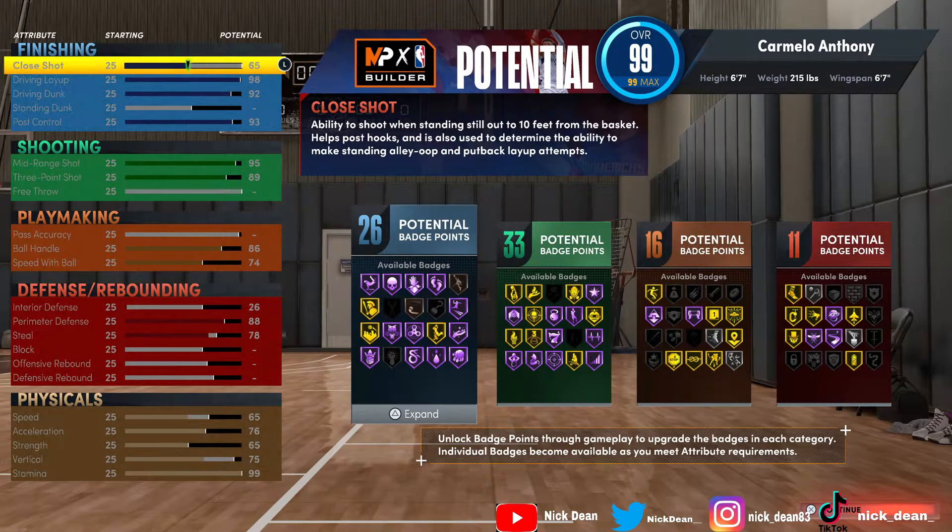Let's take a look at the attributes: 65 shot close, 98 driving layup, 92 driving dunk — we didn't touch standing dunk, we're not dunking like Shaq out here. Post control is 93, which is very solid. 95 mid-range, so this build is going to be post-fading like crazy. 89 three-pointer and good ball handle at 86.